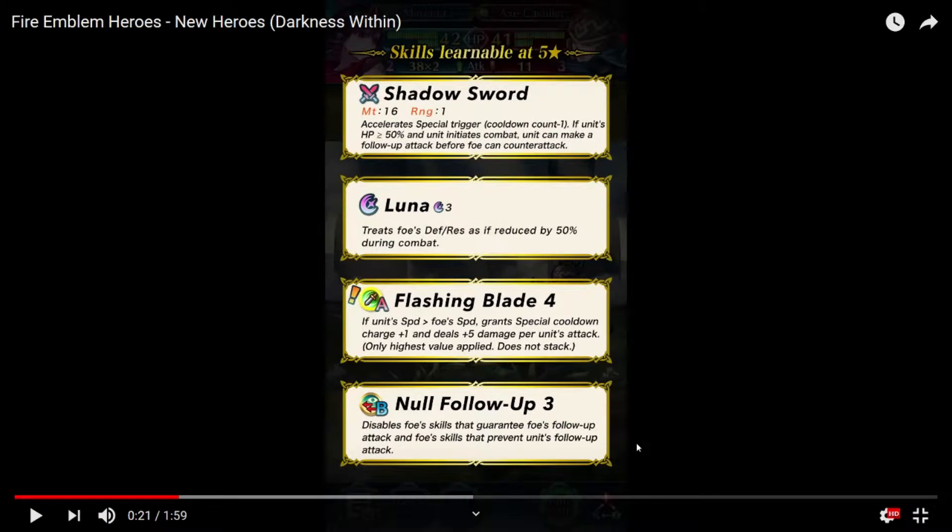So let's go for the first hero. Shadow Sword — Assault Special Cooldown Endure minus 1. If unit is at 50% HP or above when initiating combat, unit can make a follow-up attack before the foe can counter-attack. And we have a new A-skill, which is Flashing Blade 4 — if unit's speed is above foe's speed, grants Special Cooldown plus 1 and deals plus 5 damage on unit's attack. Only the highest follow-up will apply; does not stack. That is an insanely good skill for Flashing Blade users.